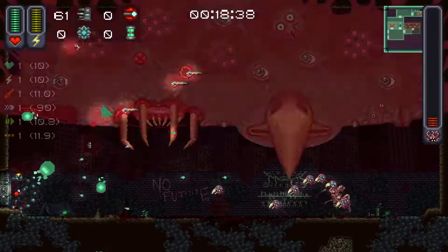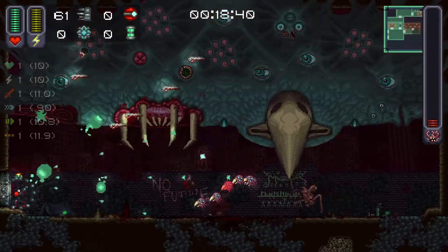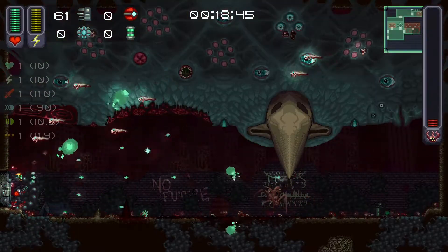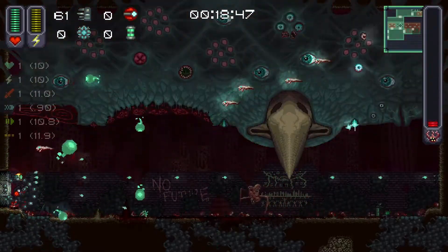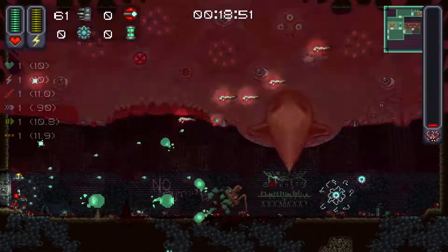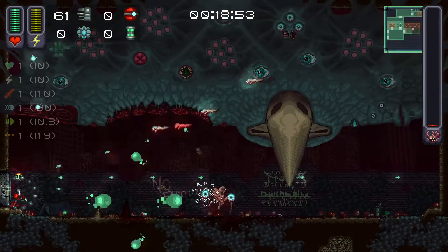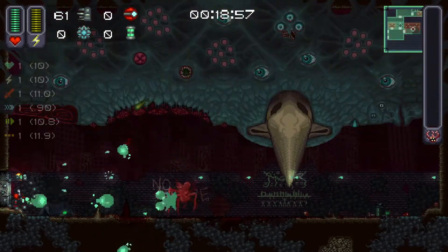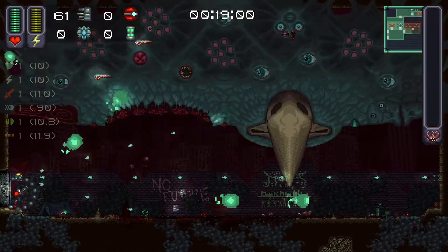Two of my bots are just not going to show up - they're probably stuck outside the room. I think that boss can't hit me because I think I'm too high up. I'm not sure - I'm gonna make sure it's dead anyways.